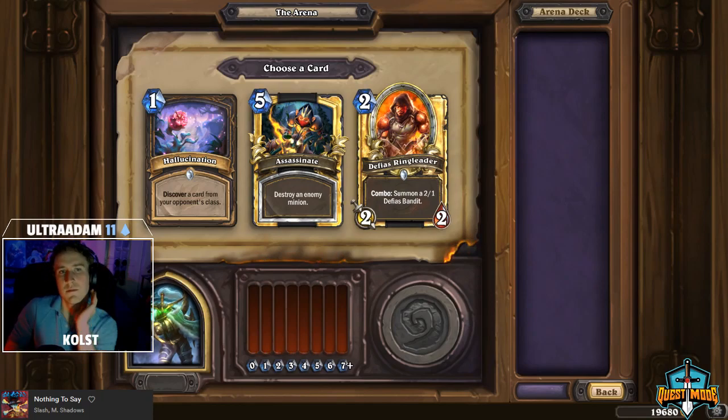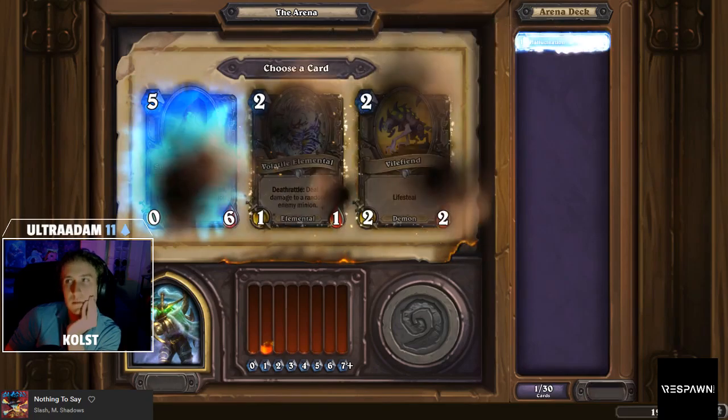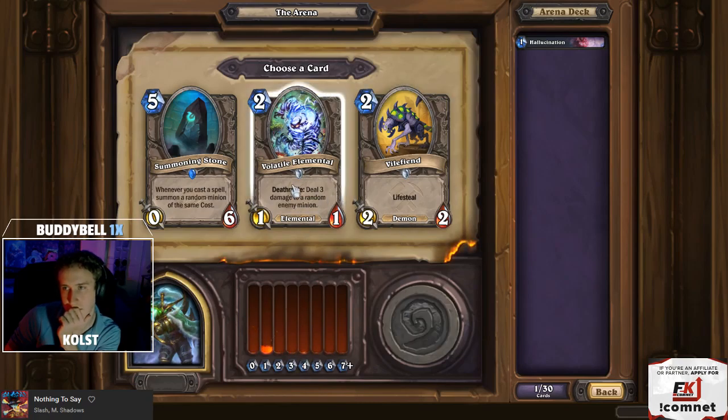The first pick is between Hallucinate and Assassinate. Assassinate is the more consistent card, but you tend to get a lot of Assassinate effects in rogue, so you can be pretty choosy about which you actually take. It's pretty close power level-wise — I'd take the Hallucinate just because it's more fun. The next pick is between Vile Fiend and Vault Elemental. These are both pretty mediocre cards. Vile Fiend might be more consistent, but Elemental also has more upside. I take the Elemental, but I wouldn't fault you for taking the Vile Fiend either.